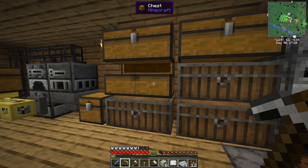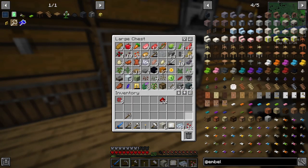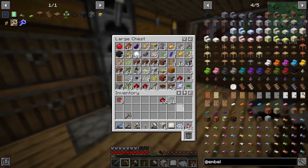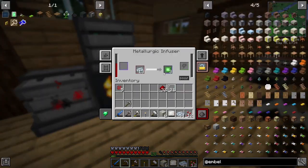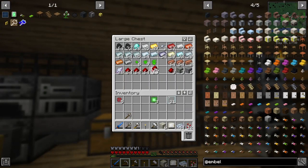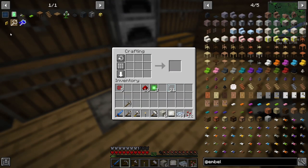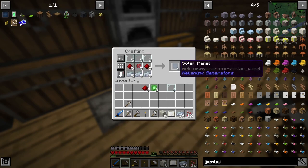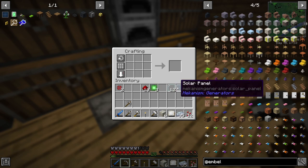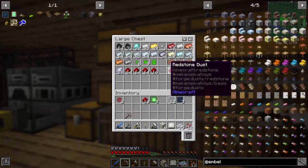Yeah, we don't have any glass panes unfortunately — but wait, I'm blind, I'm legally blind! We're gonna grab a few of these, put some more redstone in there. We have plenty of redstone, our mine has been just killing it. Let's see about making a solar panel — just want to make a total of three of these for now. We need to put it onto this guy, which just requires some gold.